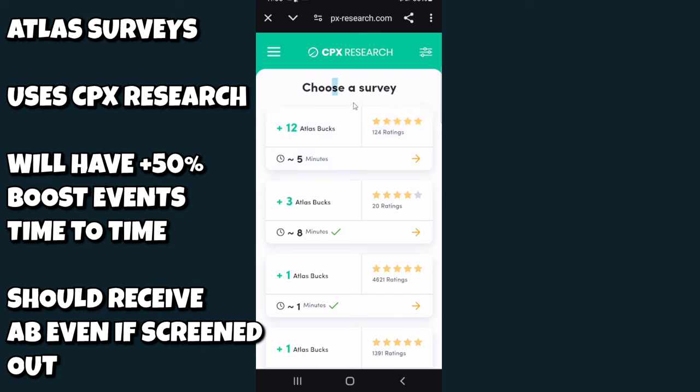Badge multipliers stack as follows: 1 badge gives 5%, 11 badges gives 10%, 31 badges gives 15%, 61 badges gives 20%, and 101 badges gives 25%. It's heavily recommended to get at least one badge early in the game. Whoever holds the most badges for a city, state, or country becomes the Mayor, Governor, or President respectively, and receives a 20 Atlas Buck bonus at midnight UTC each day.